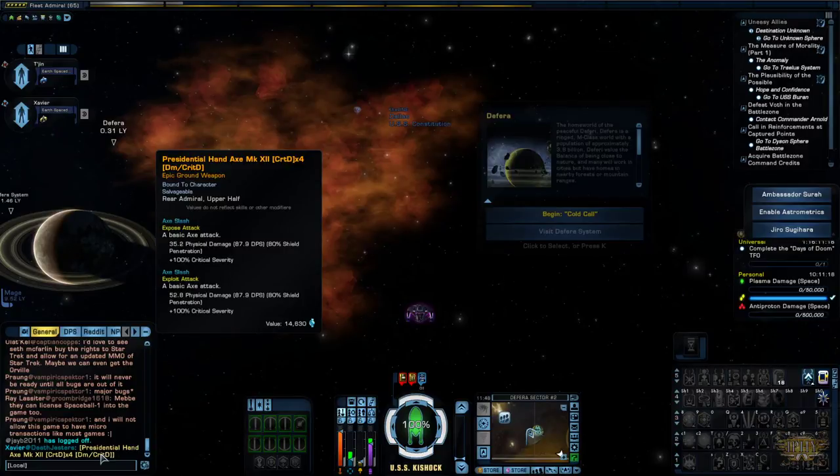What is that? Abraham Lincoln gave you the axe? The hand axe? Every presidential hand axe — mark 12, crit damage times 4, crit damage... where did you get that? Look at the damage type, it's physical damage. Where did you get that?